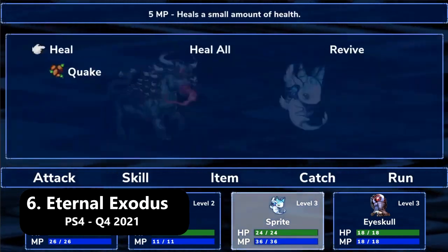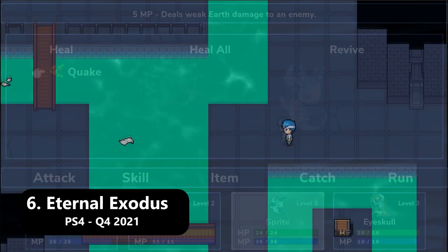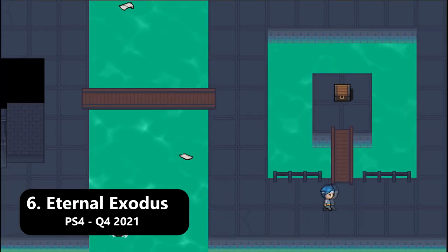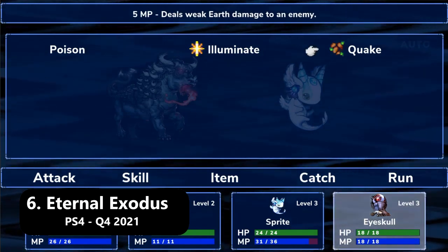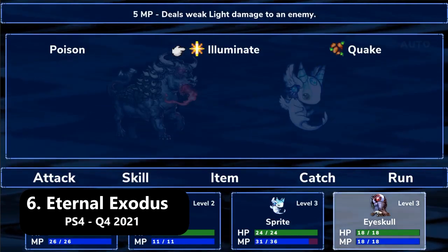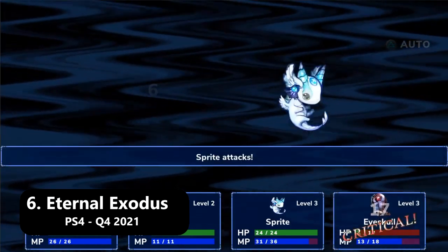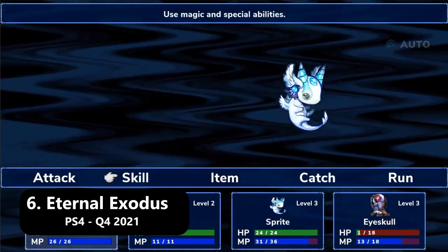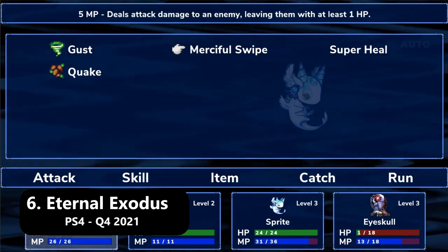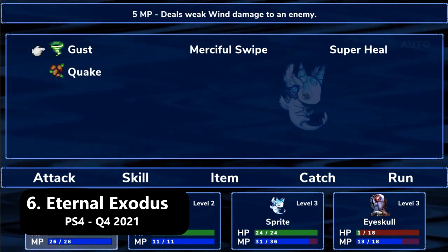Next up we have Eternal Exodus, a demon taming RPG that is heavily inspired by the Shin Megami Tensei series. In this world you wake up in what appears to be some sort of version of hell or perhaps purgatory, and through commanding and fusing various demons it's the player's job to make sense of it all. The game clearly boasts that SMT format, with the dev being proud to call this the indie Shin Megami Tensei. It features a pixel art style and will be having its Kickstarter campaign on June 1st, so you can wishlist the game to show your support.